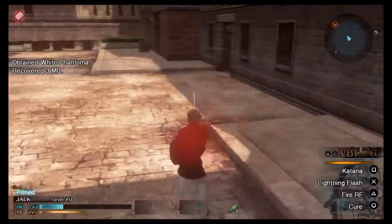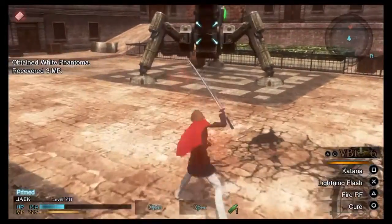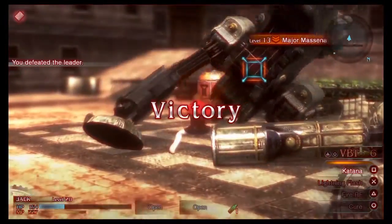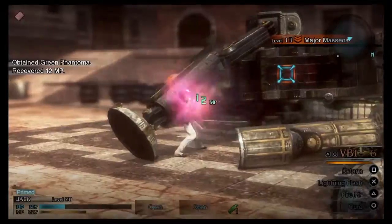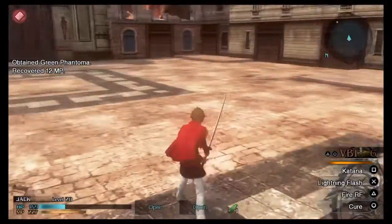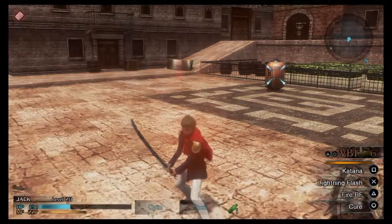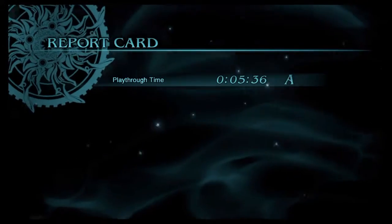Here we are at that 5 minute 20 second mark. We're going to fly over and take out the boss really quickly — at this level it'll be trivial. Two slashes from the katana and he's down. It's important to note you can do this with any of the characters, whichever one is your favorite, as long as they're primed for the mission.